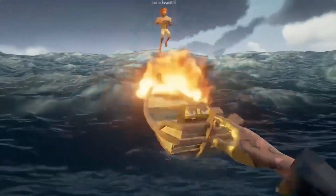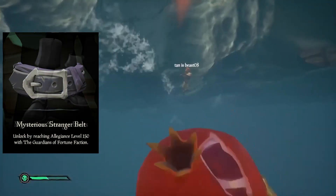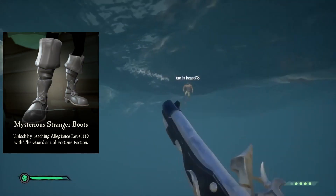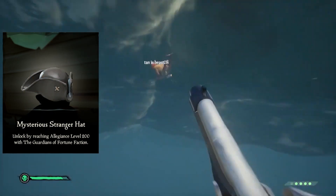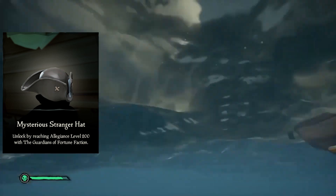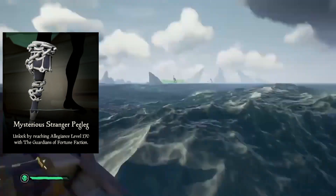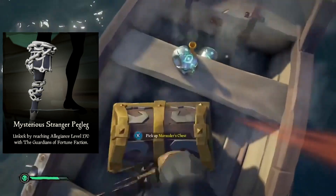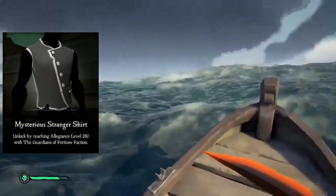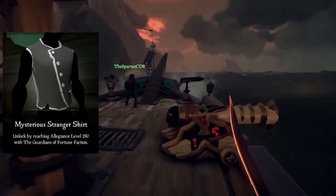This set is going to be unlocked by getting to different levels within the Guardians of Fortune faction. The belt is at level 150, the Mysterious Stranger's boots at level 110, the gloves at level 130, and the hat at level 200 — which is a really high level for a hat that's kind of basic. At level 160 we have the jacket, at level 170 the peg leg, which is a different variant of the Legendary one. And finally at level 180 the shirt, which looks pretty nice. It's a pretty clean, dark-themed set — actually pretty good-looking clothes.